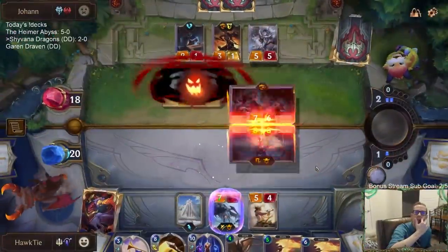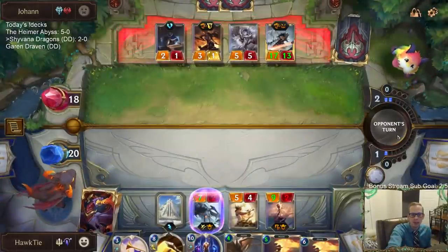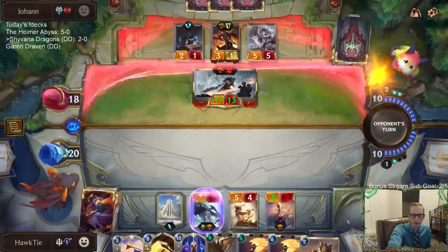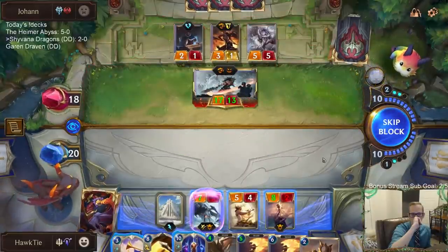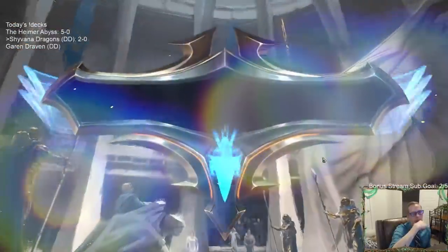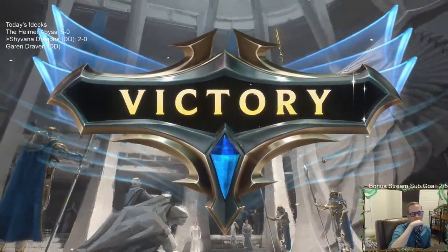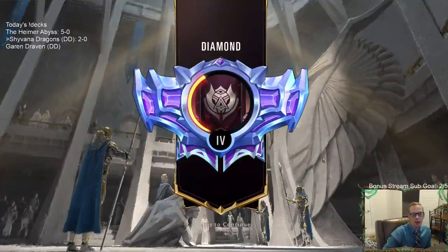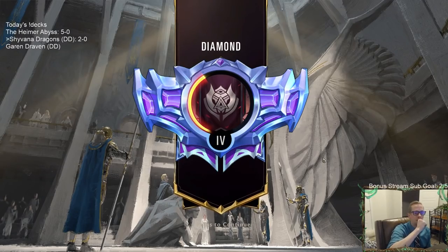That Calling Strike was pretty pointless — they're probably not going to get any value out of it. They conceded. I think I was not going to block there, because if I blocked and they played another Battle Fury I was taking lethal. I think I was just going to take the 17 damage and then use Living Legends to look for an obliterate card for the Tryndamere. I was really worried about another Battle Fury.